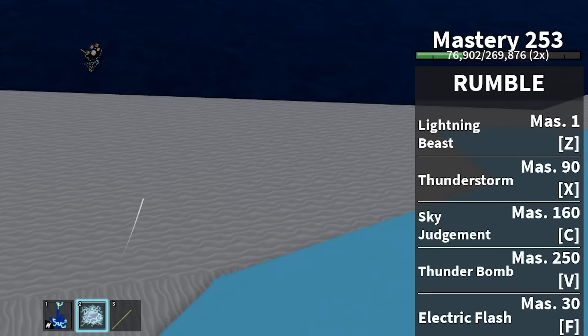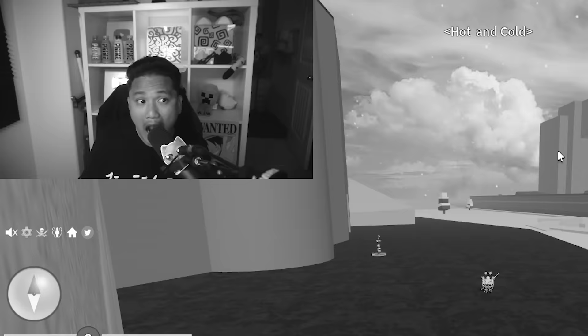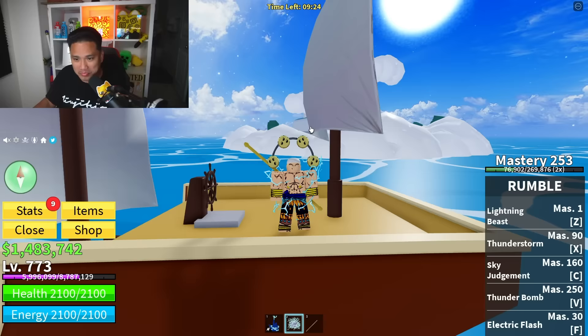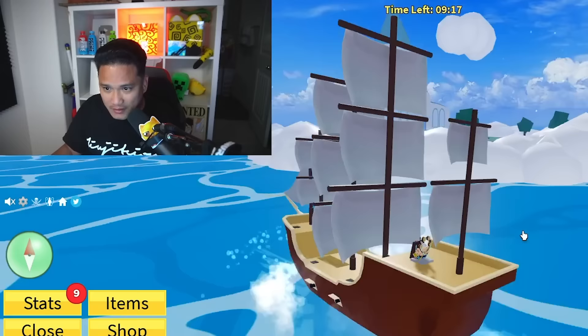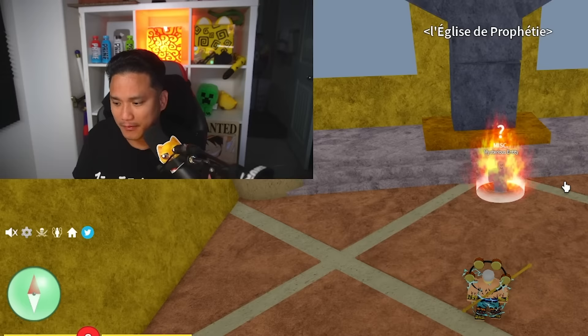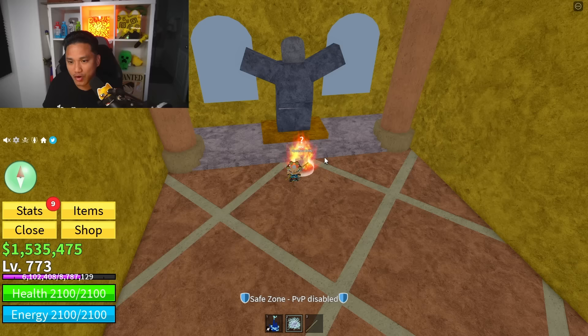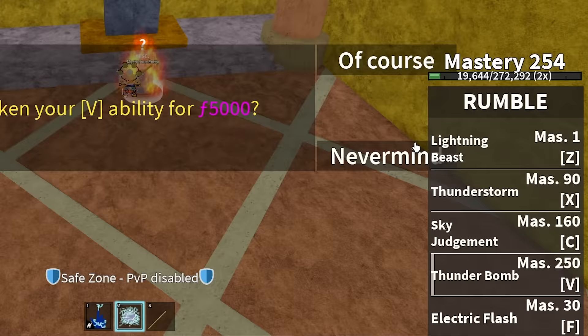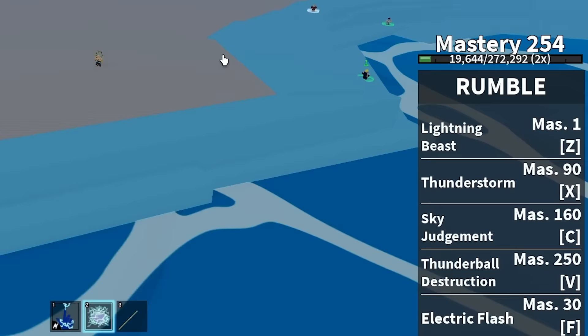It's been 20 hours and I still haven't got the Pole V2. How many more raids do I need? Maybe I need the Thunder Bomb and then the Pole V2. Let's kill all the NPCs and the boss over here. Yes - we just unlocked the Flash title! What is that? I thought I unlocked everything about the Rumble. Next we're going to be unlocking letter V - the Thunder Bomb. Thunder Bomb is now called Thunder Ball Destruction.